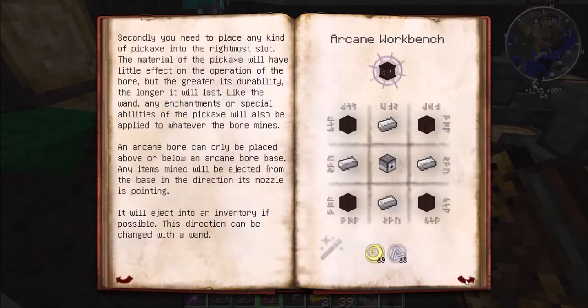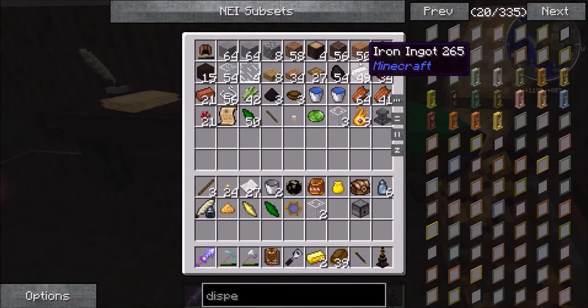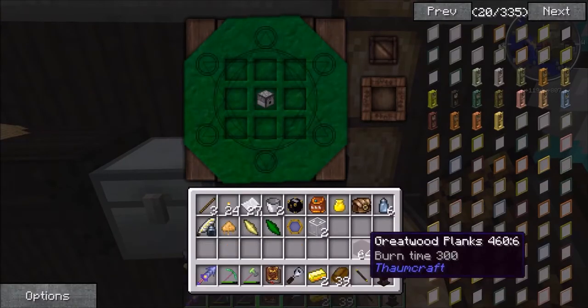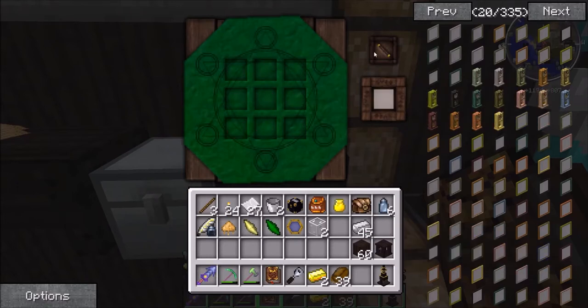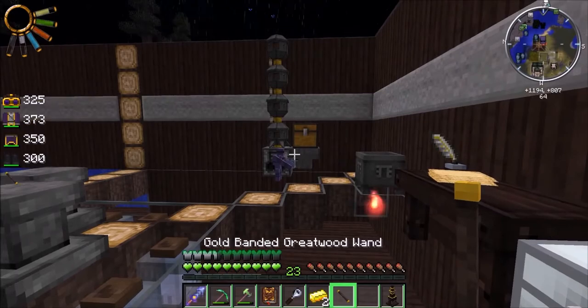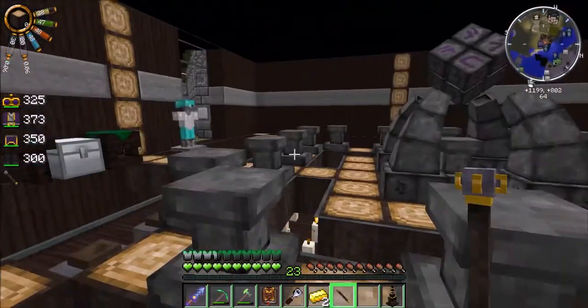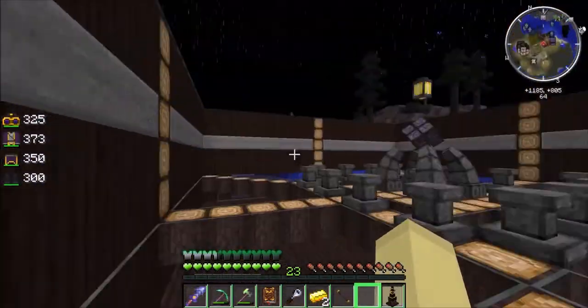Right, I've got a dispenser. What else did I need? I needed iron and greatwood planks. I've got some iron and I've got some greatwood planks. Let's make ourselves the base. Re-fancifying the base is really quick and easy when you have the wand of equal trade, or the equal trade focus as it's called nowadays. I've literally used half my wand stuff up on it.